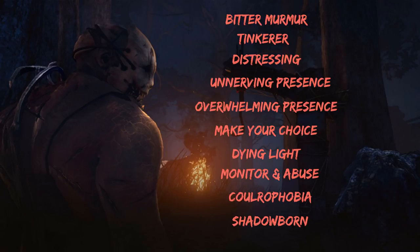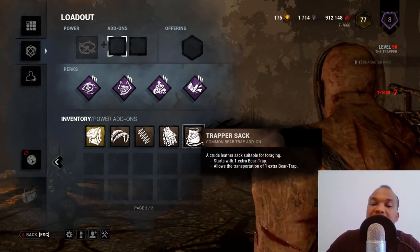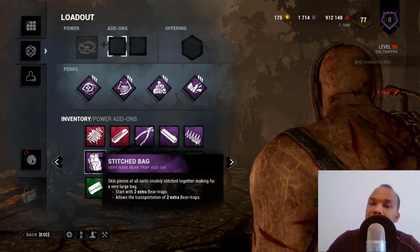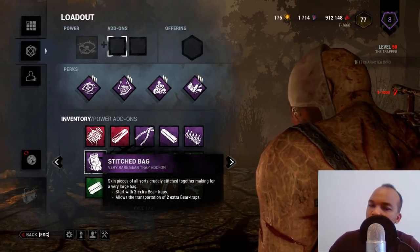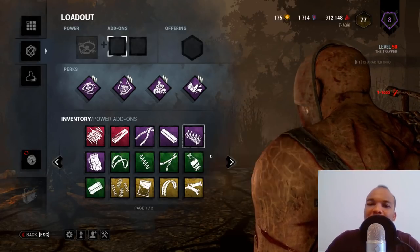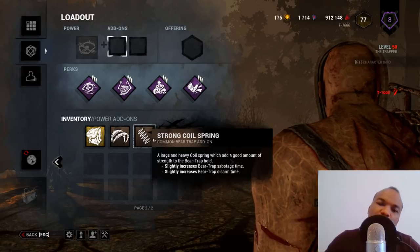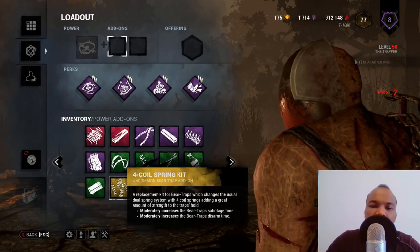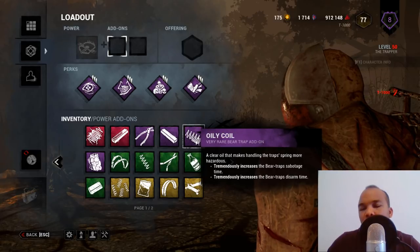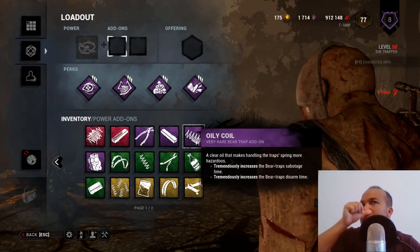Now let's look at the trapper's add-ons. The first set are the bag add-ons — the Trapper Sack, Trapper Bag, and Stitched Bag — which let you carry extra bear traps and start the game with more traps. These are a really good set of add-ons. The next set, the coils — Strong Coil Spring, Foil Coil Spring Kit, Secondary Coil, Oily Coil — are probably the least useful, as they only increase the time it takes survivors to disarm or sabotage traps.